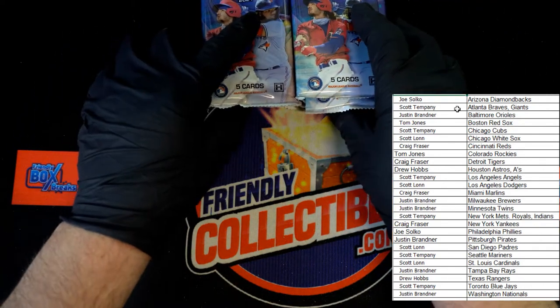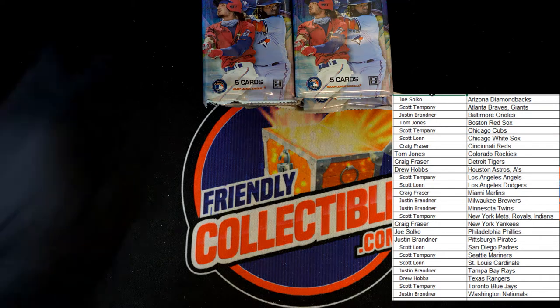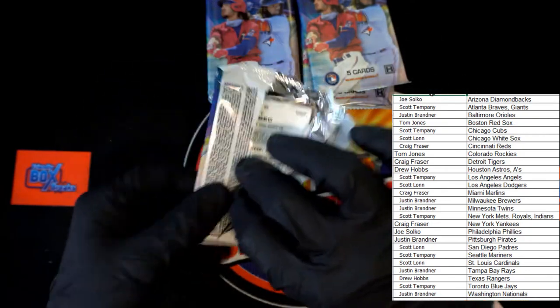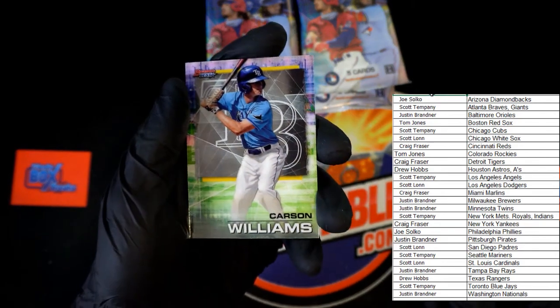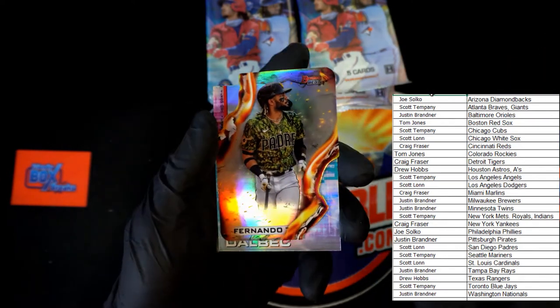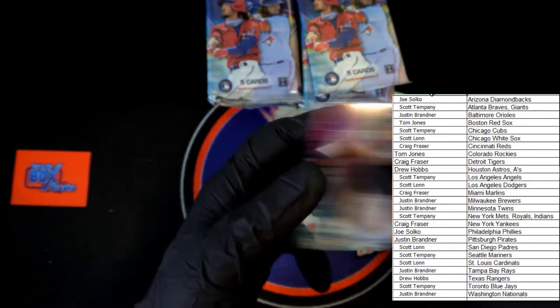No trades, let's just get into it. Good luck everybody. Here we go, best of luck. Starting it off with a little Carson Williams, Brady House, Bobby Witt Jr - look at that. Fernando Tatis - there we go. I love those little inserts right there. Bobby Delbach rookie.